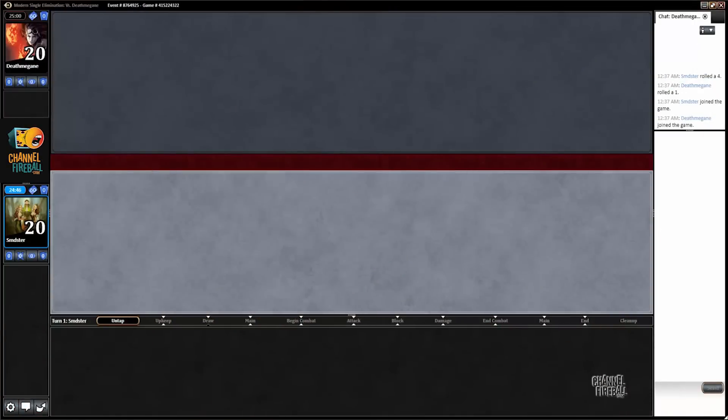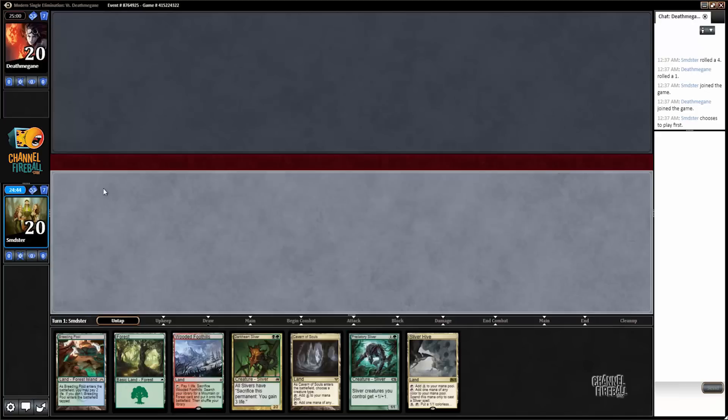All right, here we are for round three. We're on the play. This is our worst hand yet — a five-lander with not even a Collected Company. I'm going to mull this one.